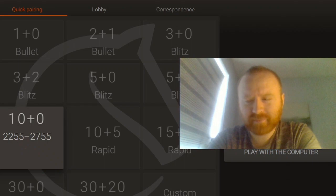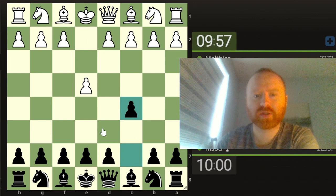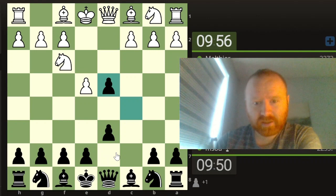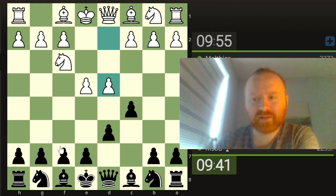So the one good thing about having this extra time means that I can talk a bit more. We start off with e4 and it looks like we're going to go for the open Sicilian. Now I've been playing E6 a lot in bullet and blitz, but we are going to go for the Neidorf, even though I've not been studying that. I've started putting together Lichess studies that I'm going to start working through.